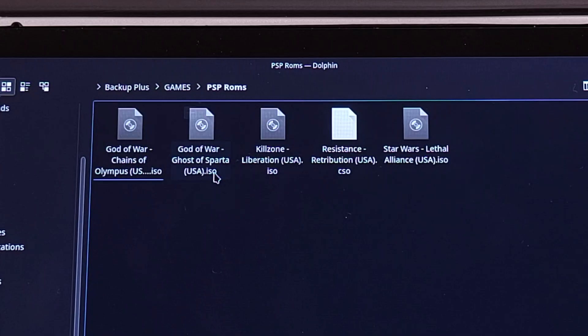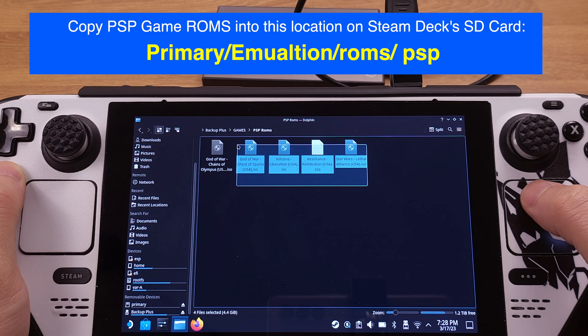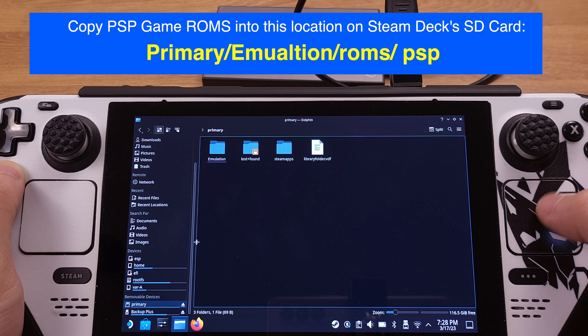You can also download PSP game ROMs directly from your Steam Deck. I have five PSP game ROMs here — four are in ISO format and one is in CSO format. The CSO format is a compressed version of ISO, so it saves extra space on your Steam Deck's SD card or internal SSD. We can select all the game ROMs from the external hard drive and copy them into the correct folder on your Steam Deck's SD card as shown on the screen.